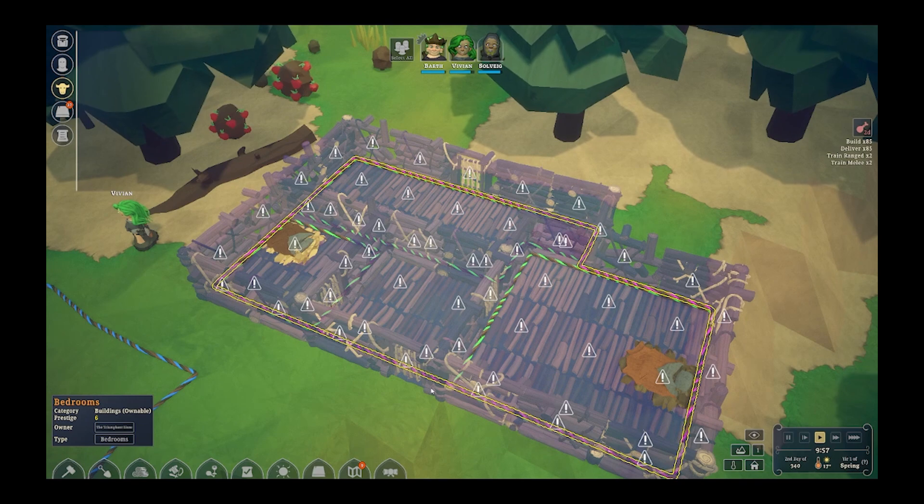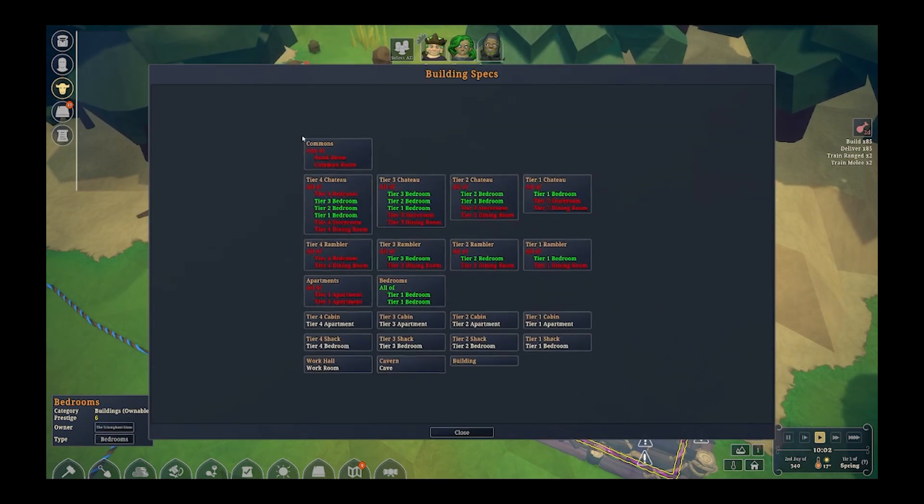Once I get that blueprint built, I can click on the bedroom type and see that I do in fact have a one, two, and three tier bedroom. I'm going to create the tier four and the storage and the dining room, and then start to replace the ramshack walls, because if any invaders come and they bomb your place, it'll catch on fire and it's just a complete nightmare.